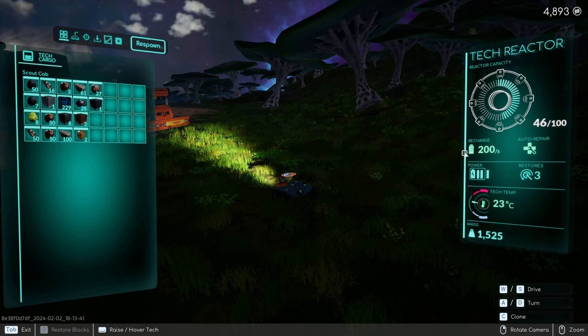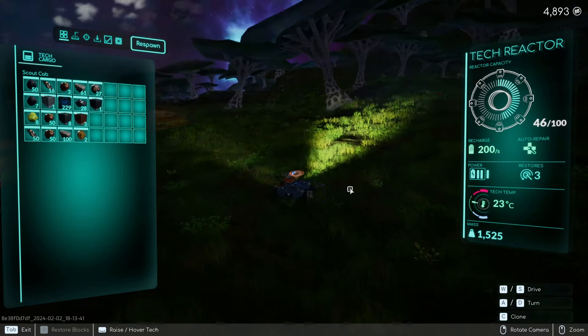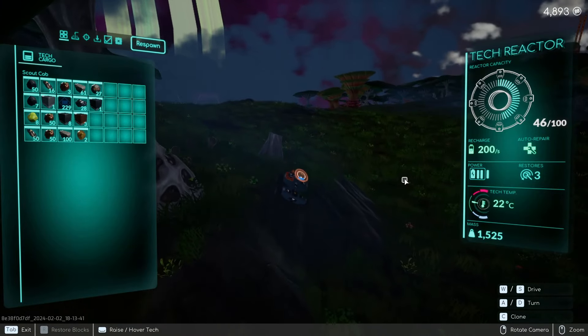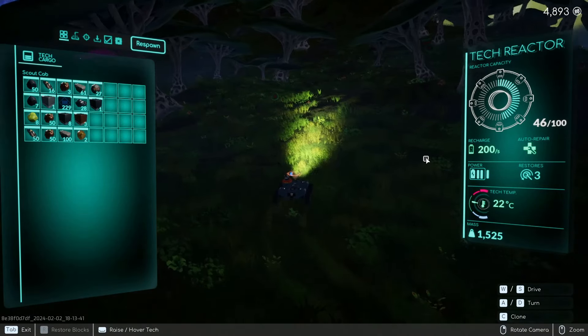Here is your recharge — I'm recharging at 200 per second. This is auto-recharged, so you don't really have to worry about it. Here is auto-repair — it is currently active. So if you're out running around and you see your tech starting to glow green and pulsate in and out, that means your tech is auto-repairing itself.